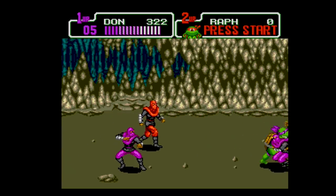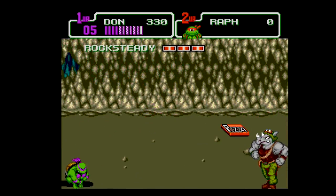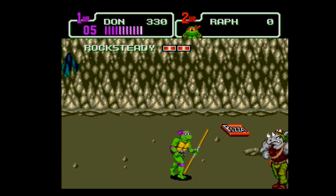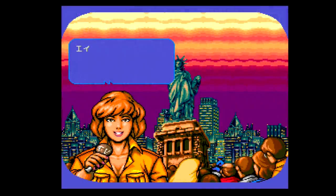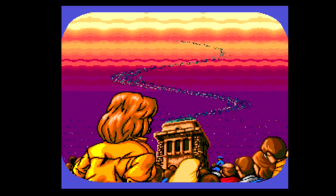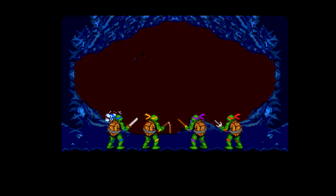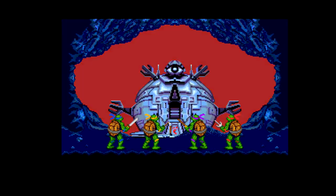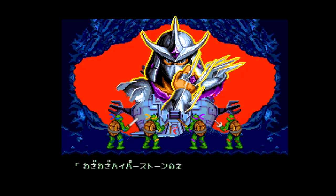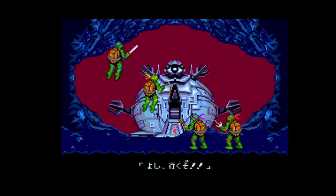Standard enemy foot soldiers are mainly palette swaps of one another, but many of them do have unique attack animations, and some of them can even block. Boss sprites are typically large and well detailed, and you'll rarely feel any slowdown or see any glaring sprite flicker. It's a good looking game for the most part, and a credit to Konami for keeping it so close to the inspiration despite the color differences in the hardware. The cutscenes look great as well, from the opening with April O'Neil to the attack on the Technodrome. I would have liked some more boss fights instead of the gauntlet that just rehashes the previous sprites, but Hyperstone Heist is a graphical winner in nearly every respect.